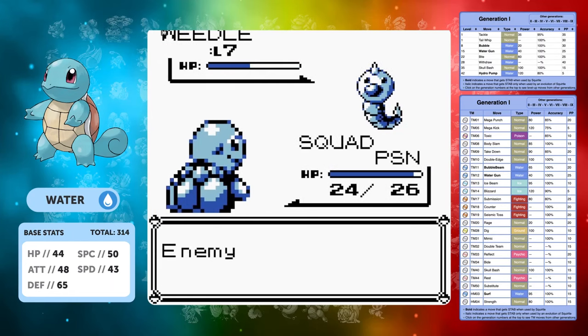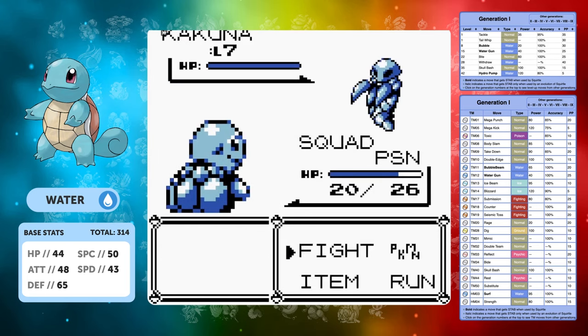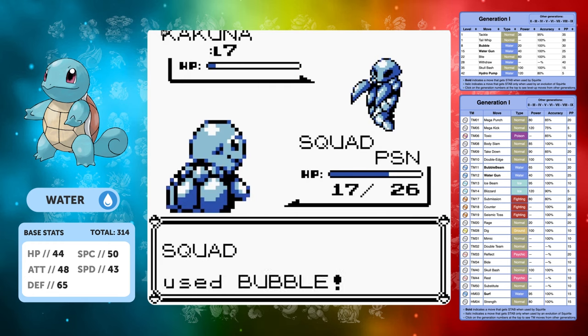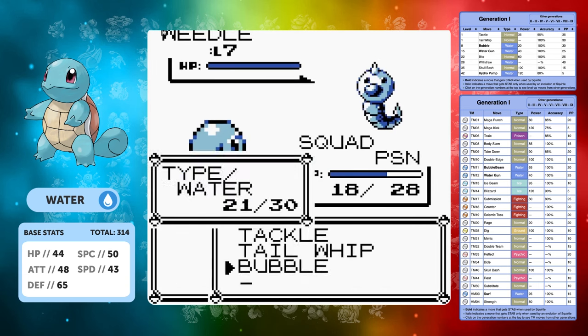Let's have a quick chat about the base stats. We have a total of 314 base stat total, and that's mostly put into the Defense and the Special. Looking at the base stats and the spread of it, Squirtle is actually not very good. Which is weird because it's the speedrunner's choice of Pokemon.